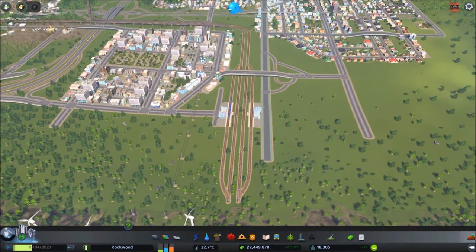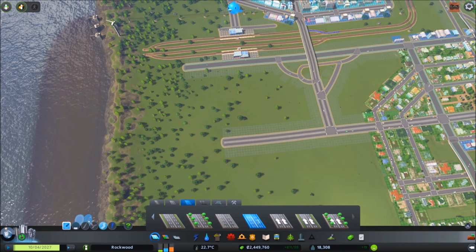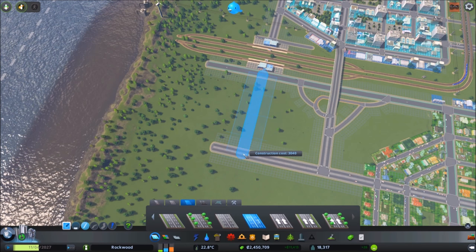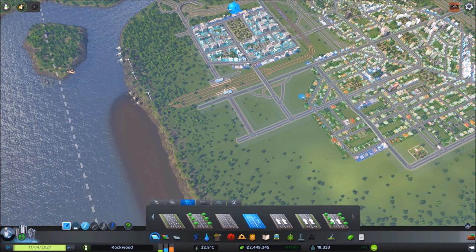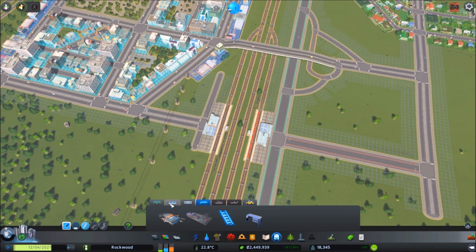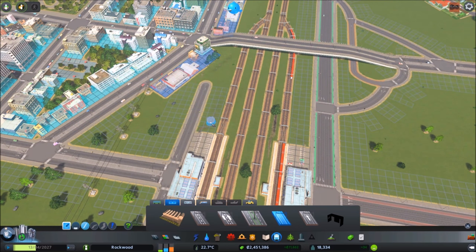I'm just going to do a bit of the road layout and talk about my logic as we go. A transit hub in general - your city might end up needing a few of these, so you don't have to copy this to a T. You can always do a smaller or bigger version, but hopefully there are some takeaways you'll get. They're pretty fun to design too, and when they're all working it's cool to see a whole bunch of trams and buses just working together. If you do a really good job with traffic, that's bonus points.